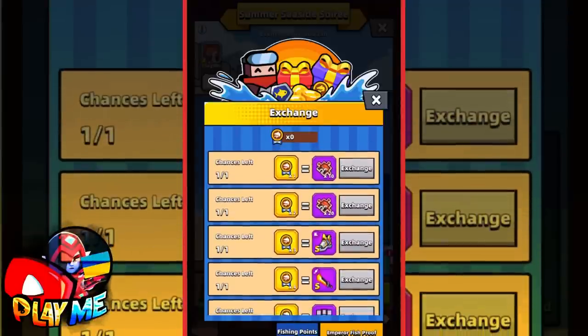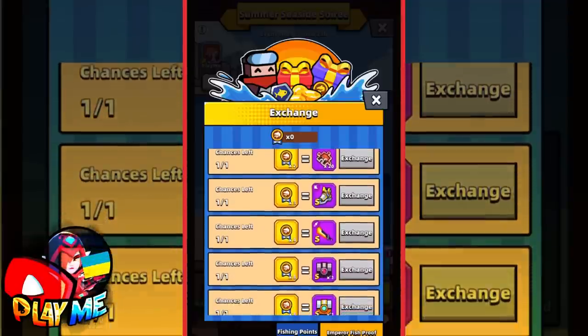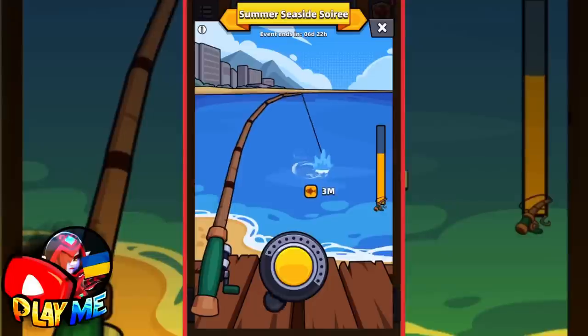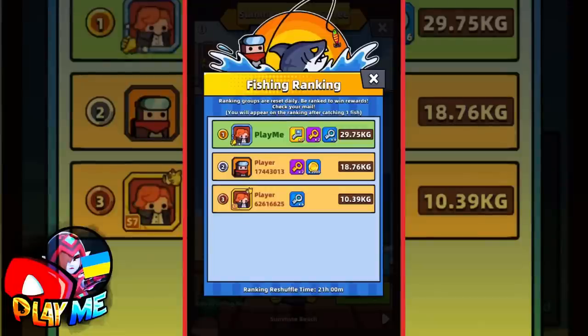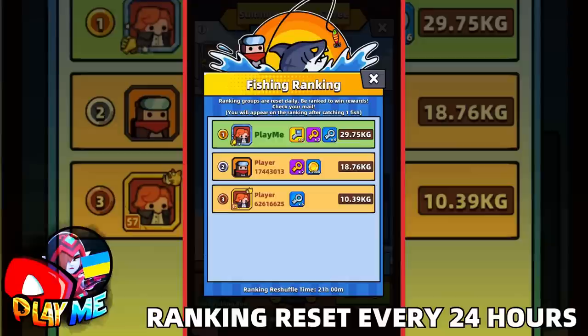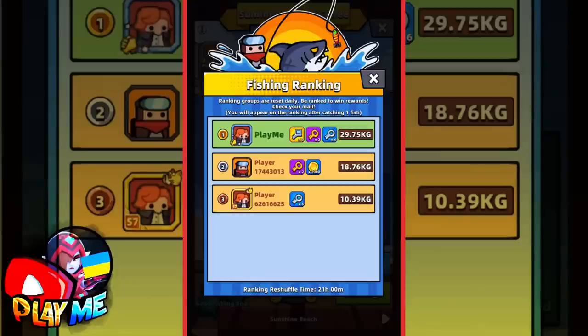Besides those rewards, we have Emperor Fish Proof rewards. Here you can see Shards for King, Eternal Boots, Light Chaser, and Ace Chests — three different Ace Chests. To get this Emperor Fish Proof, you can only get it by catching Emperor fish. More you catch, more Emperor Fish Proof you will get. We also have a fishing ranking — to be first, you need to get more kilograms. Note that fishing ranking resets every 24 hours, so if you want top rewards, be patient in the last hour of the day.